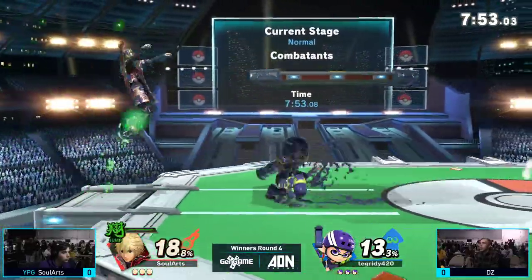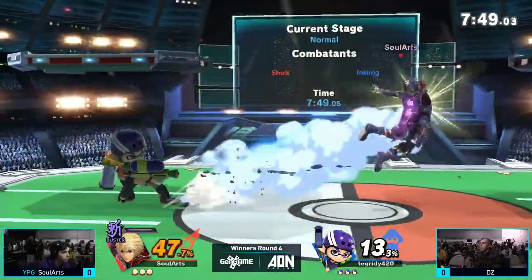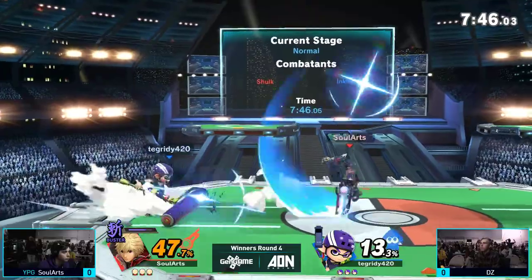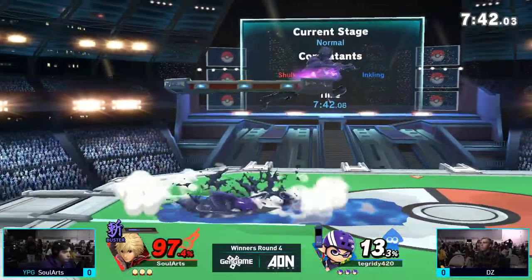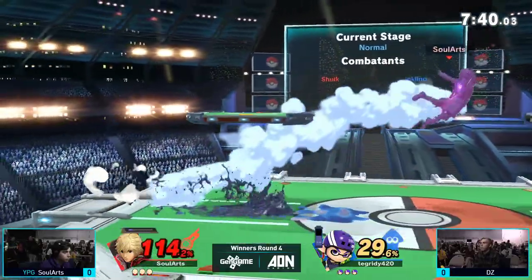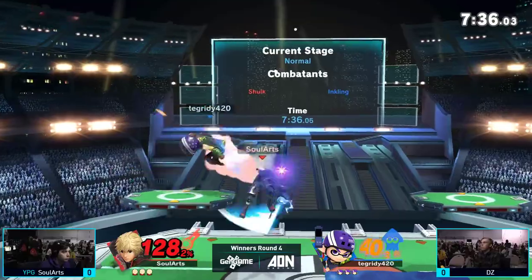So what we're probably going to see here is kind of a variation on the speed versus range matchup. Inkling is a very quick character, has some good frame data, is able to get in and get combos like we're seeing right here, but does not have the reach to contest Shulk very well. Sol Arts is going to try to keep DZ out most of the match.